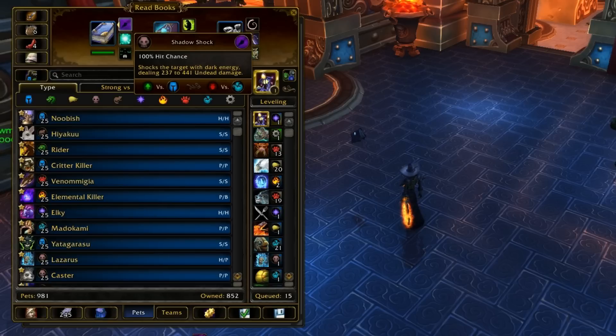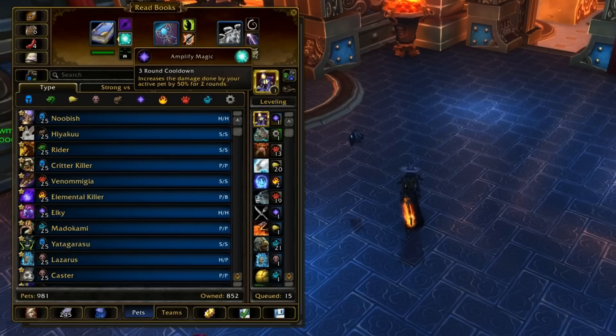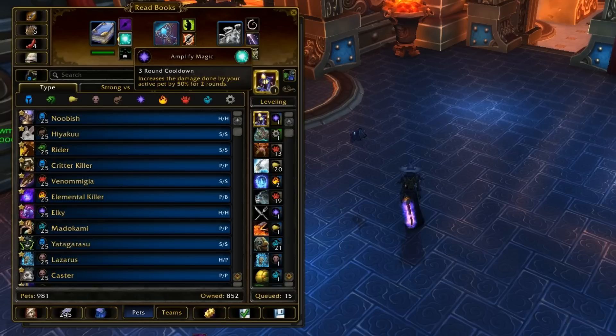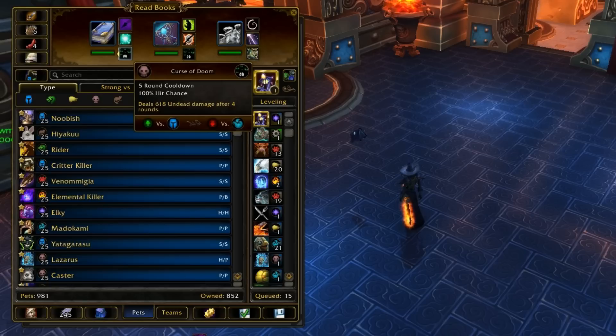Shadow Shock is one of the hardest-hitting undead basic attacks. It has a chance to hit really hard on the high end but also really low on the low end, though it still hits hard overall and you'll be doing lots of damage with Amplify Magic. Once Curse of Doom is gone, you can use your own Curse of Doom, but you have to make sure Amplify Magic is up when Curse of Doom is about to explode, not when you apply it.